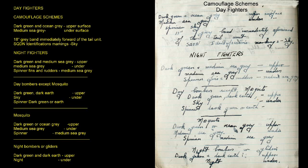Night Fighters: Dark Green and Medium Sea Grey on upper surfaces, Medium Sea Grey on undersurface. Spinner, fins and rudders: Medium Sea Grey. Day Bombers, except Mosquito: Dark Green and Dark Earth upper, Sky under, spinner Dark Green or Earth.